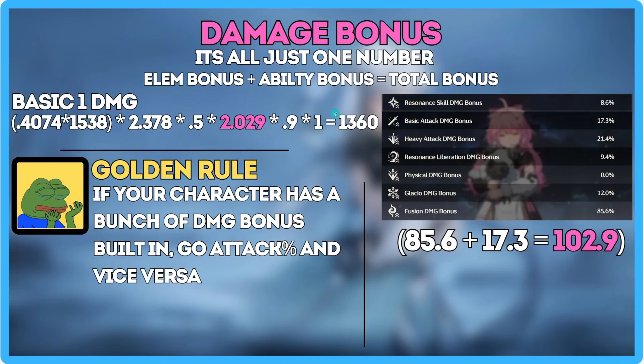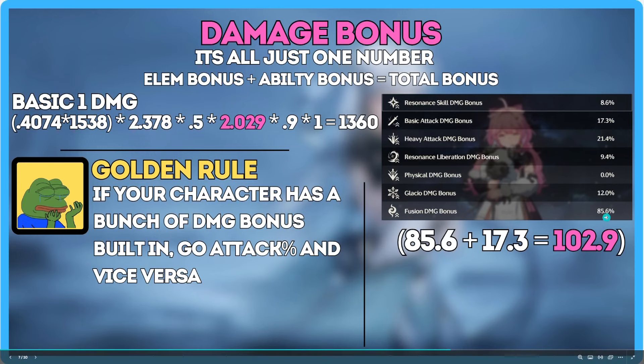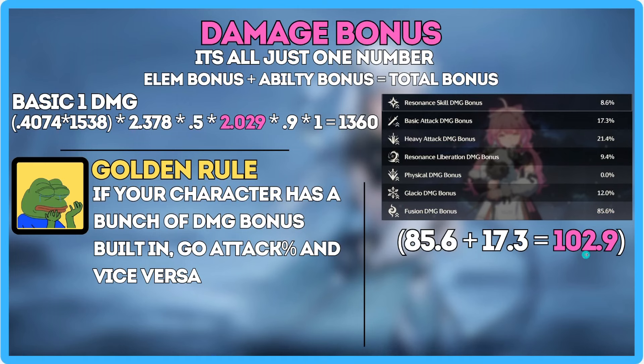Damage bonus is a spot where a lot of people tunnel vision and pump too much because they don't understand how it works. To simplify it: add your element bonus for that character plus the skill bonus you're calculating. For me, it's basic attack, so I take fusion damage and add basic attack damage — those get added together for my total damage bonus. Outside sources like the bell-ringer turtle and the havoc bird also give damage bonus and fit right into this slot — but you can only add outside damage bonus to one category, either your element or your skill.